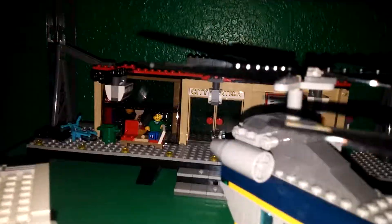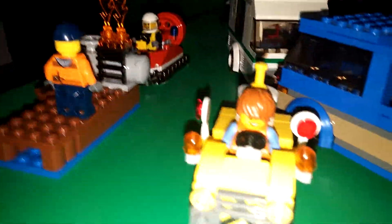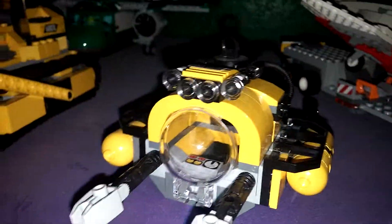Next we have all City. Like we have the police station and stuff — we have a lot of police stations. And I just got this new set. You can see my train station back there. Now that airplane back there is new. We have like a bulldozer, race car, and a speeder thingy.